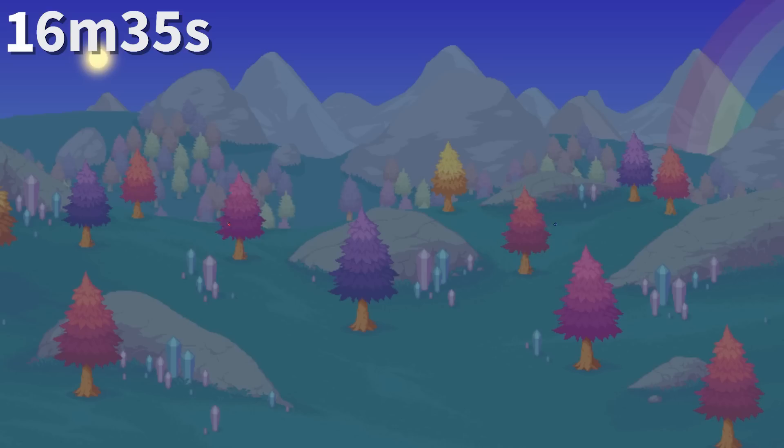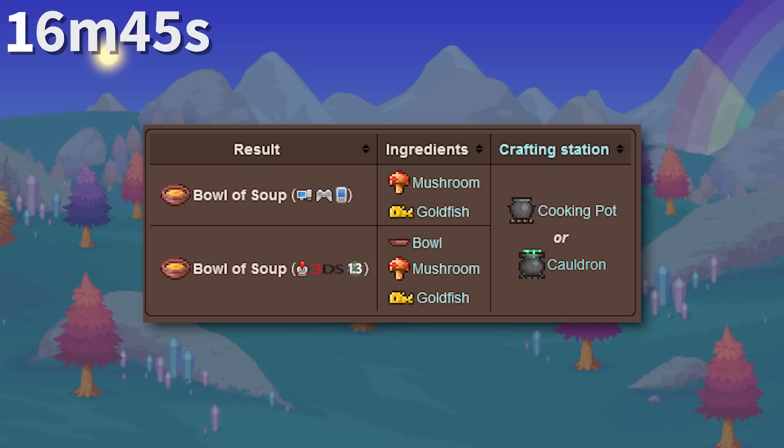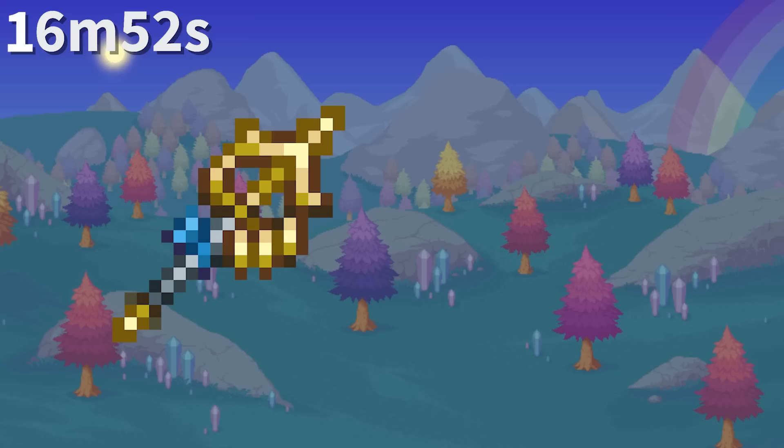Before 1.4, the Panic Necklace and Band of Starpower used to be mutually exclusive due to biome lockout, but they were made craftable from each other using Ectomist. Curiously, the bowl of soup doesn't require a bowl to craft anymore, and the reason for this is unknown.